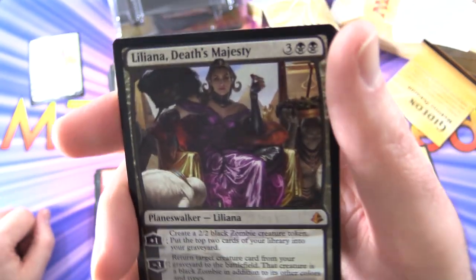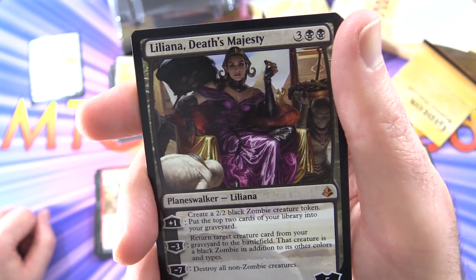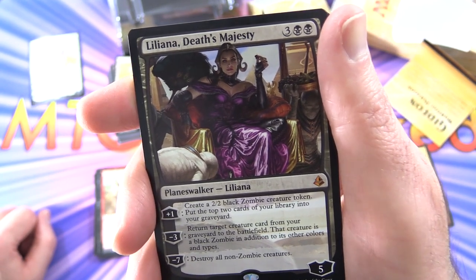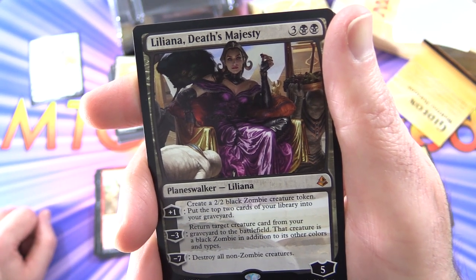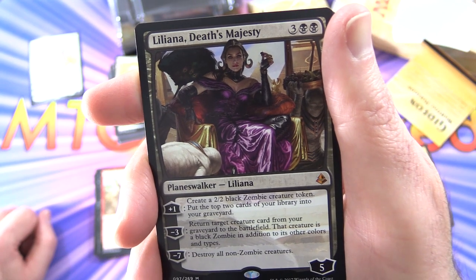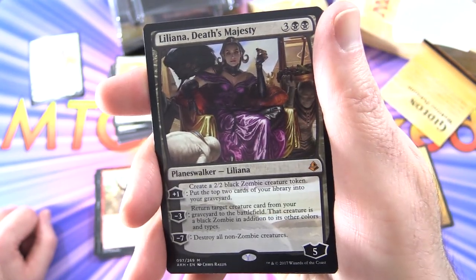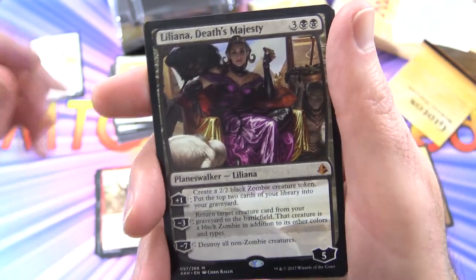And a Mythic — nice. Probably one of the best pulls you can get at this point. Liliana, Death's Majesty — Planeswalker Liliana, 5 loyalty for 5 mana. Plus 1: create a 2/2 black Zombie creature token and put the top two cards of your library into your graveyard. Minus 3: return target creature card from your graveyard to the battlefield — that creature is a black Zombie in addition to its other colors and types. Minus 7: destroy all non-Zombie creatures. This Planeswalker is different from the one in the Planeswalker deck — this one's actually more powerful. Pretty happy with that pull.